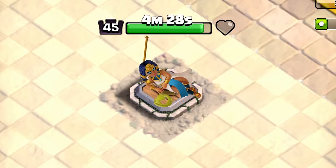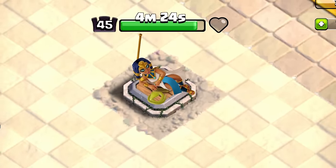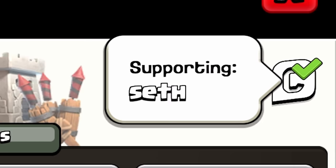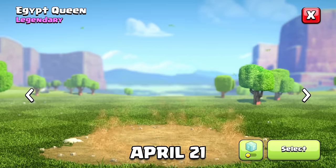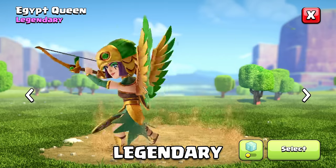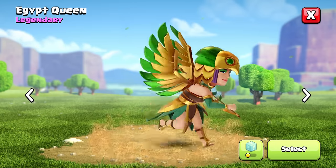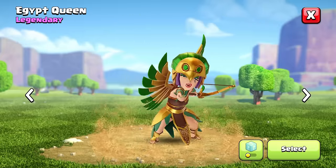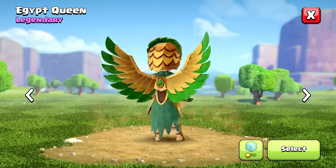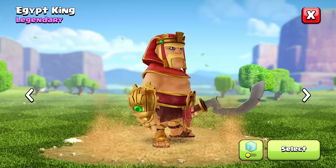The champion's resting animation is pretty simple — she's laying on her side and her snake is coiled up next to her bobbing its head. Now we can look at the Egypt Queen, who's releasing on April 21st as a legendary skin costing $9.99. I love the design of this one — this is definitely my favorite skin. That sand rising up looks really cool, especially when you spin her around.